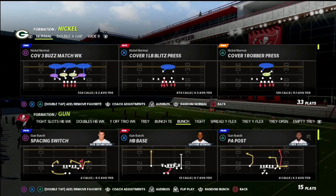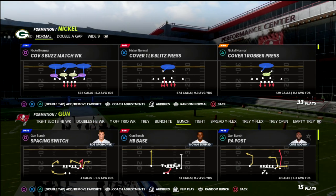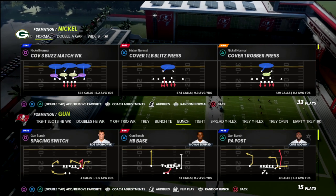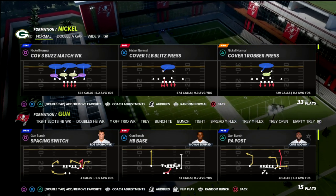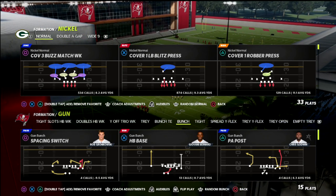It covers how it works against gun compression, gun spread, bunch, trips, U-trips, trips tied in, bunch tied in, and tight slots. All of that stuff is broken down in our Patreon membership. The beauty of that is it's going to get you access to all of my Madden 22 strategy guides, including my match defensive ebook.